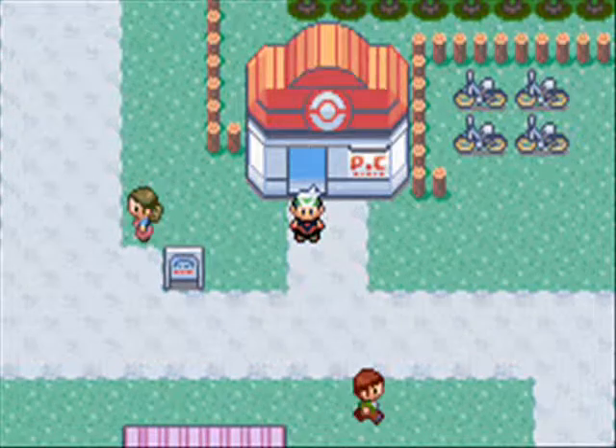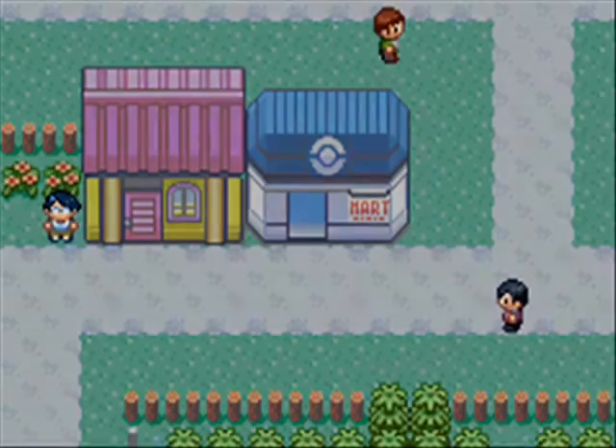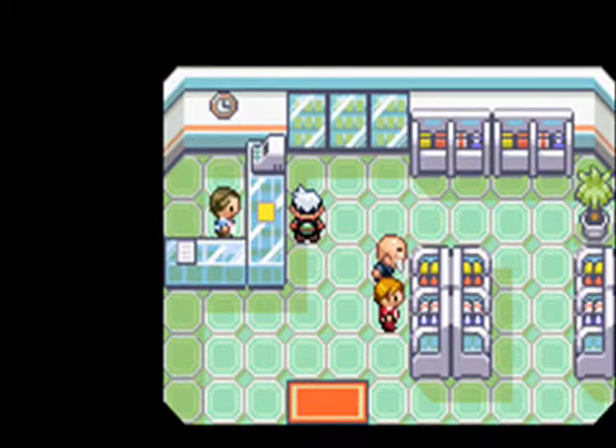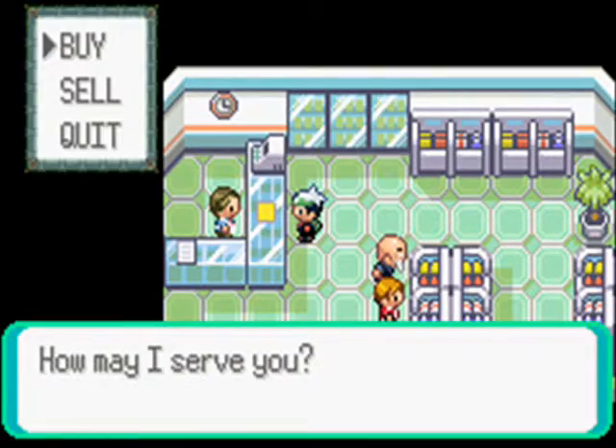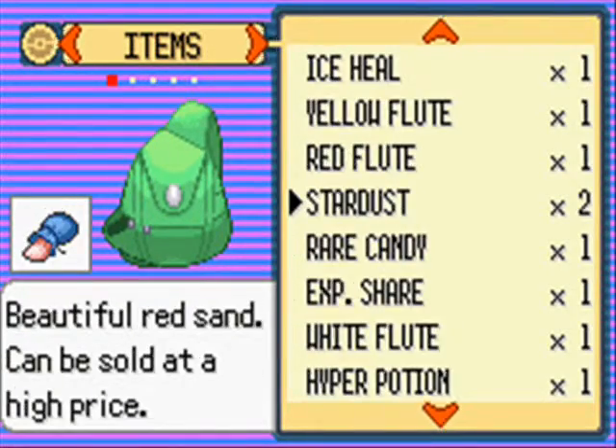In this episode, the reason I'm in Mauville is because I want to sell my items real quick because I've been having like three nuggets and all this other stuff to sell, and I haven't been doing that. I am stuttering like crazy, but that's fine.